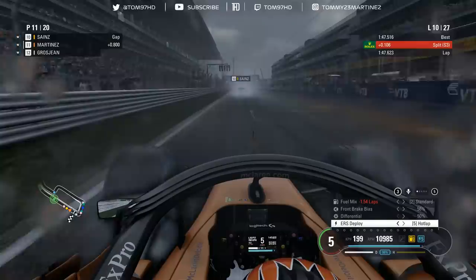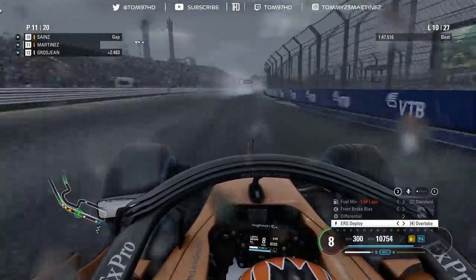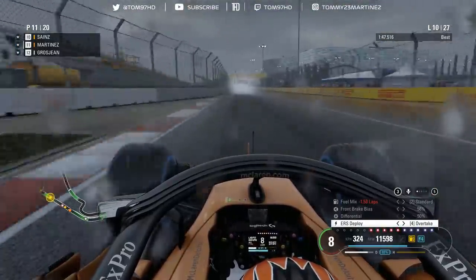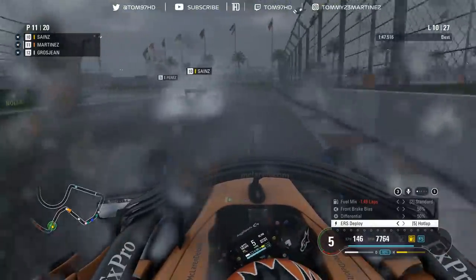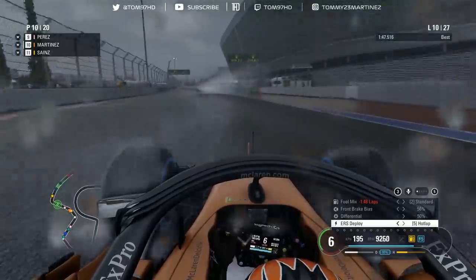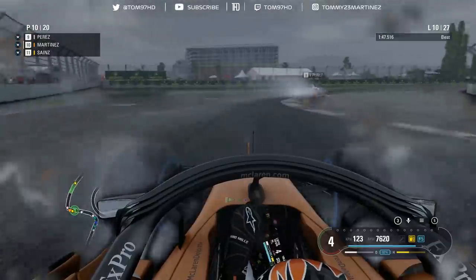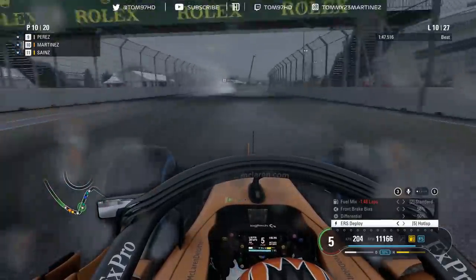We match our lap time and are now within a second of Carlos Sainz. Let's try and get past these two as soon as possible to keep the race efficient. I'm all over the back of Carlos - Sainz goes defensive. I can't see the apex but Sainz gets out of shape and we just scrape through. A little bit of contact but luckily no damage to my car, which is good. The difference in pace is clear in hot lap mode - we're definitely a lot faster here.